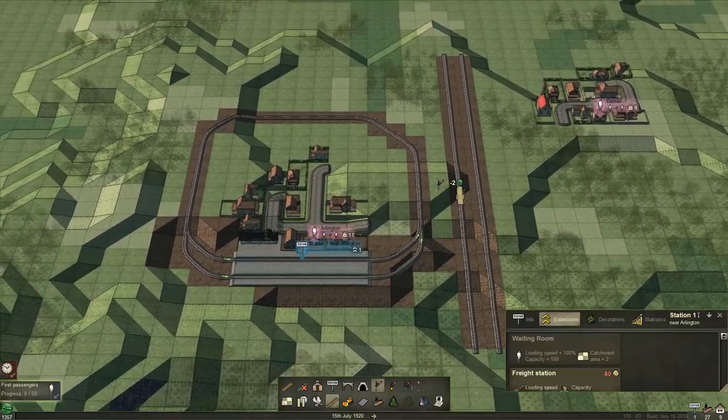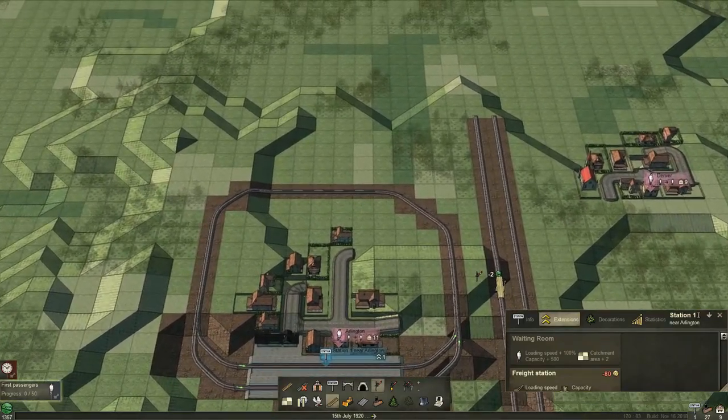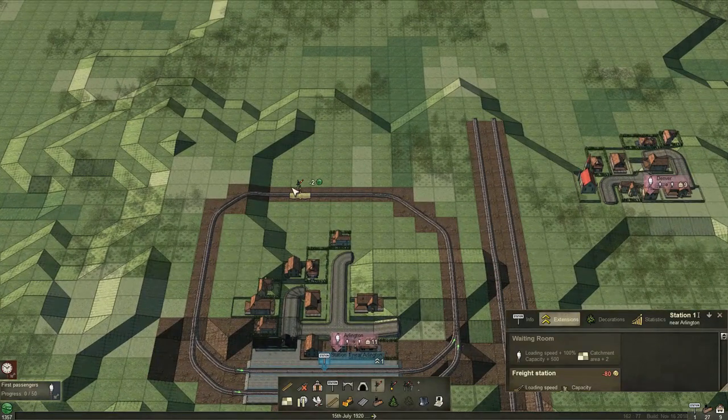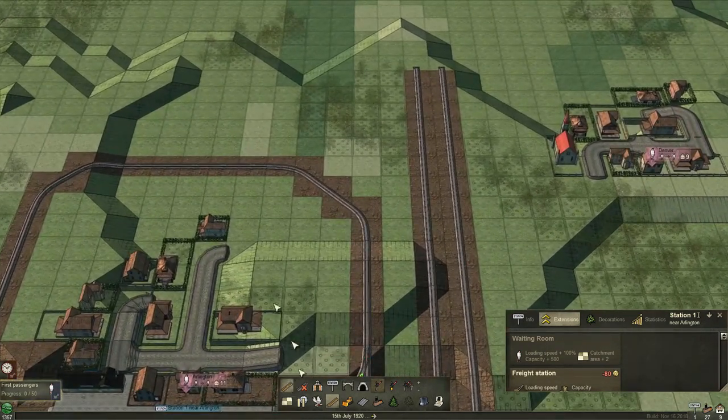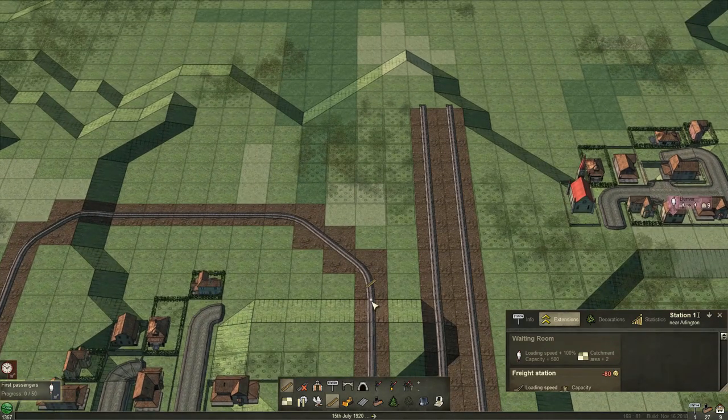These towns are really close — I may have made a mistake there, but we'll get it. I think I'm going to do just a T coming out here for this town. We're going counterclockwise, so what we want to do is come out this way. Yeah, that'll work. Perfect.